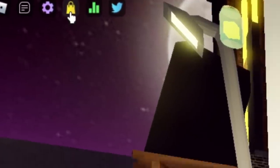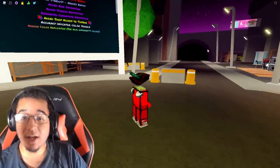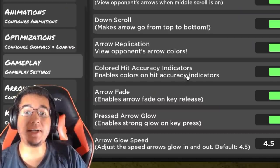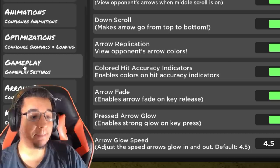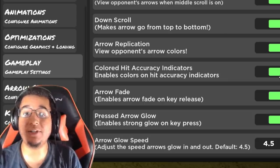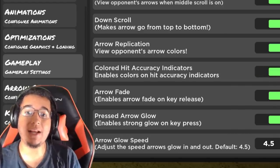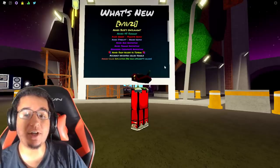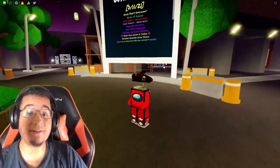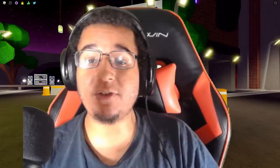I pointed this out in the leak video — instead of just walking over to the shop, you just click that icon right there and you can open the shop wherever you are, saving time. There's also an accuracy indicator setting in the settings tab. Go to gameplay, scroll down to 'color hit accuracy indicators' — if you don't want rainbow 6s, turn it off and go back to the original white text. Arrow color replication lets you see your opponent's colors in match — that's pretty cool, especially in public servers.